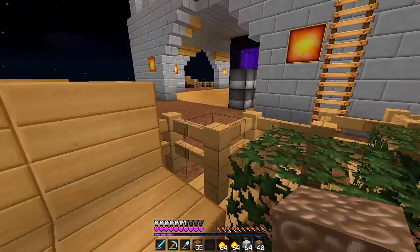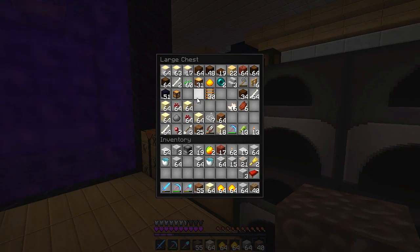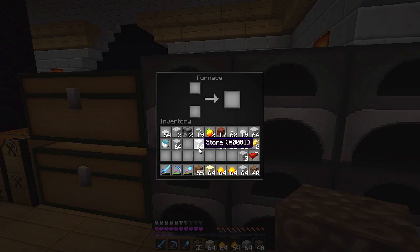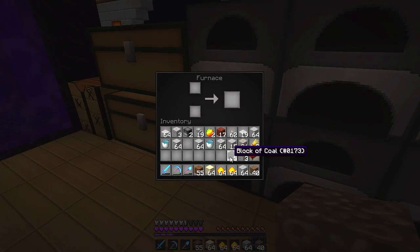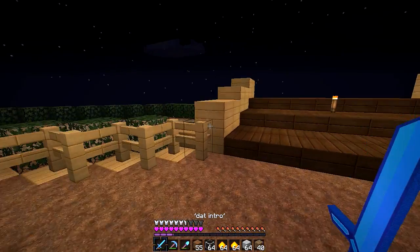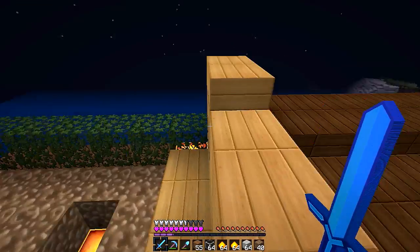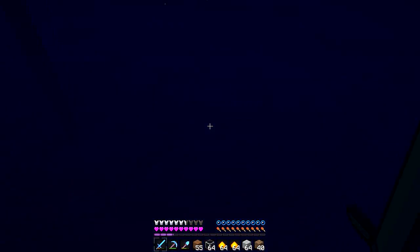So yeah, this is done. Now we just need to get some stained glass. I went and collected some sand off camera. I think I've got some glass already. What colour? Black - should I use black glass? That means we need squids. I guess we're going to be using black glass.